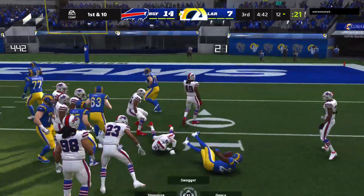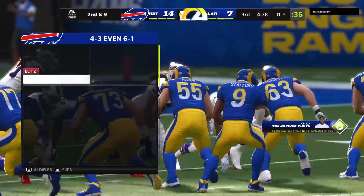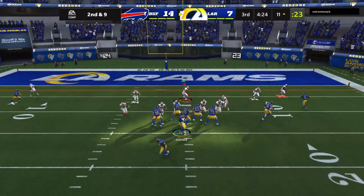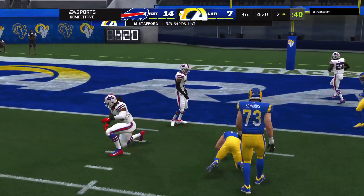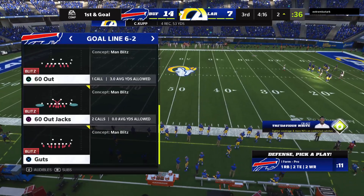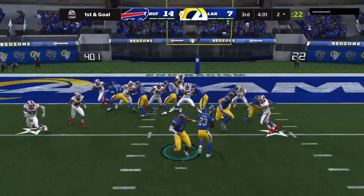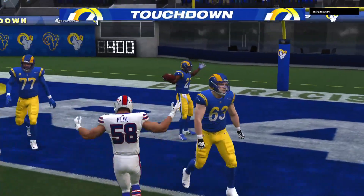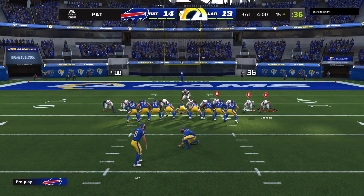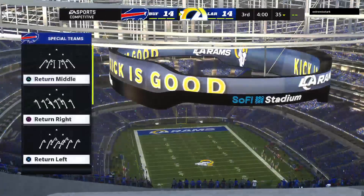They'll run on first down with Akers, dropped at about the 11 after only a yard. The key to good rushing defense is still having your linebackers set the edge. Here's second and nine — they'll try the air with Stafford. This is caught and the Rams are looking at first and goal, tackled all the way down at the two-yard line. One of the simpler routes in the playbook but oh so effective. They'll look to run with Akers, and he's going to take this one in for a Rams touchdown! Cam Akers from two yards out — extra point by Gay is up and good, and that will tie our game here in the third. All square.